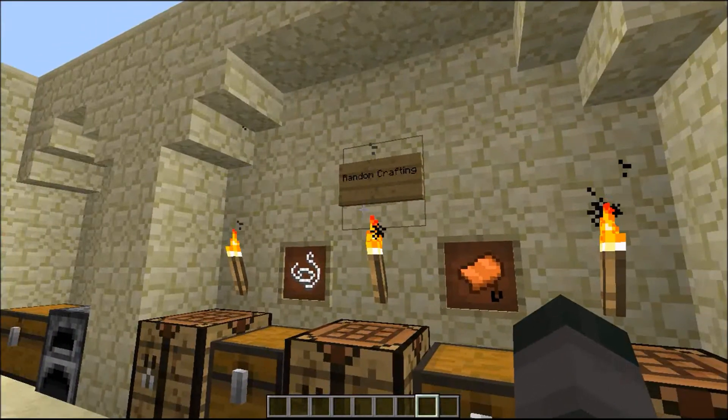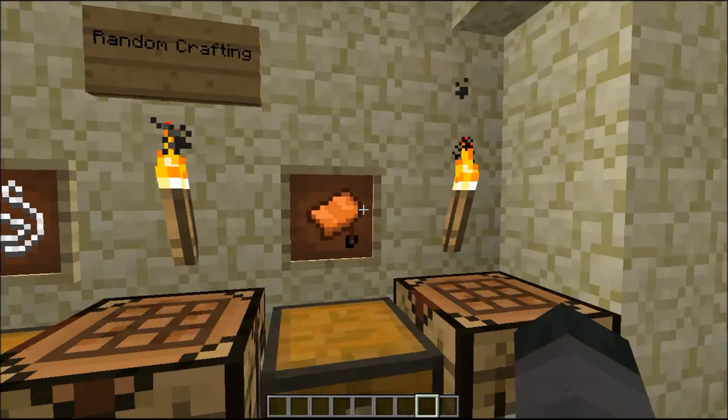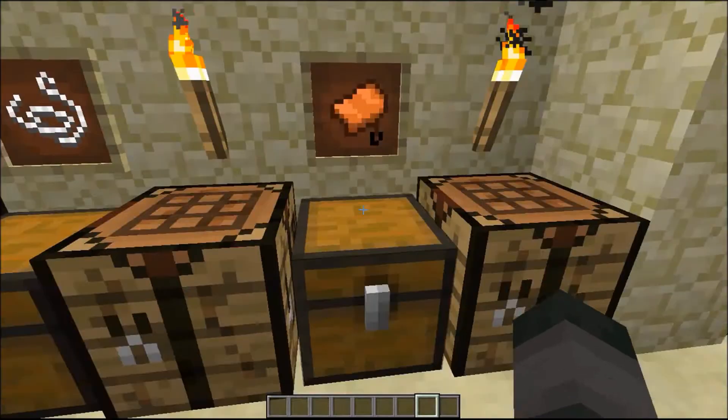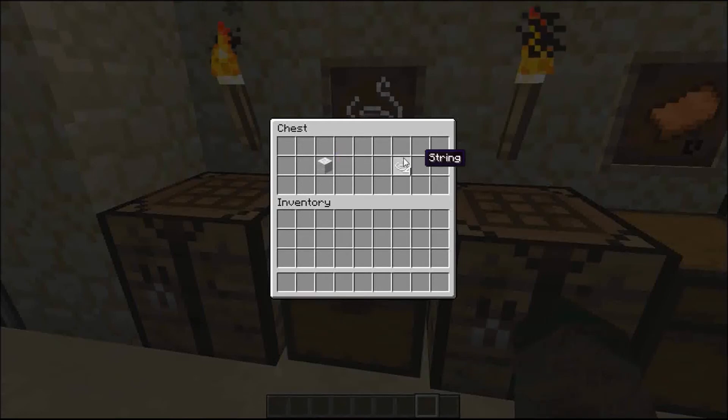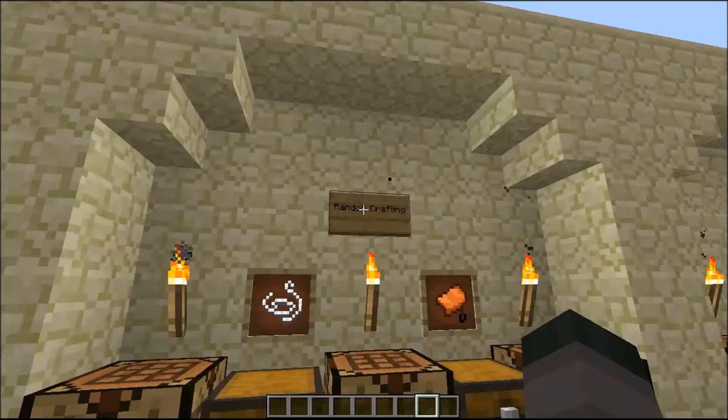Random crafting: you can craft a saddle in my mod, just like this - four pieces of leather and one piece of string. Then you'll get a saddle. And you'll get string from just one wool, giving four pieces of string. That's quite nice.